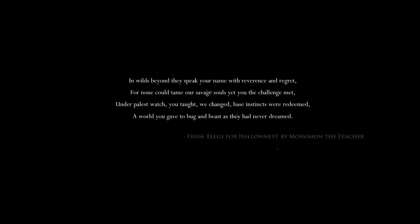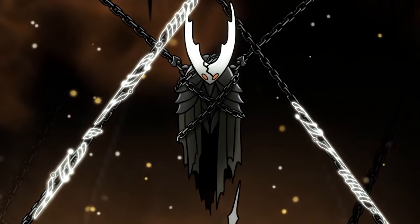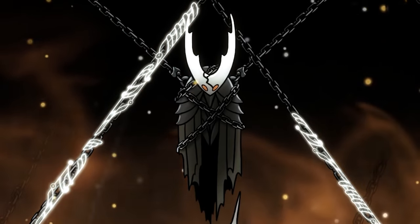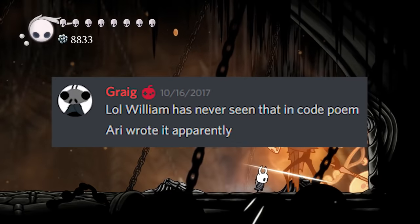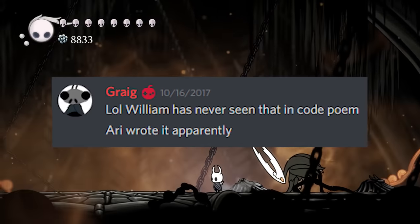The Elegy for Hallownest is a short poem that appears at the start of the game. Within the code for Hollow Knight, there's actually several more verses that go into detail about how Hallownest grew over time, fell to the infection, and the Pale King's plan to stop it. There isn't much here that can't be inferred from other lore sources, so we aren't missing much without this extended poem. One interesting thing to note is that one of the game's developers, William Pelon, didn't even know these extra verses existed until after the community found them in the game.